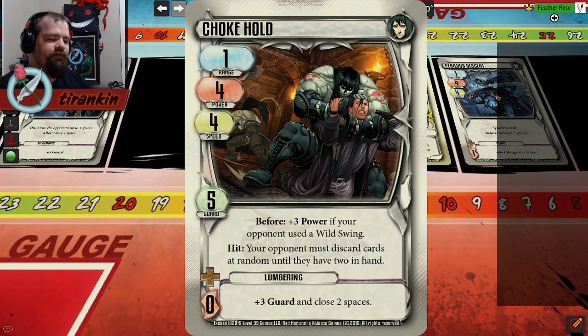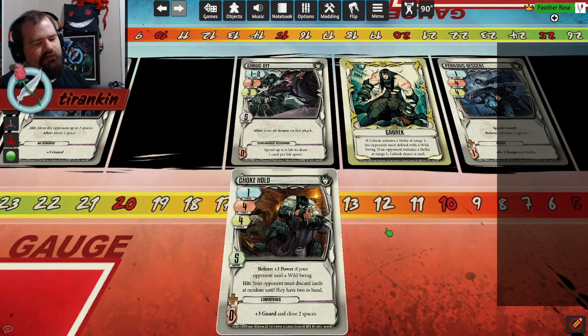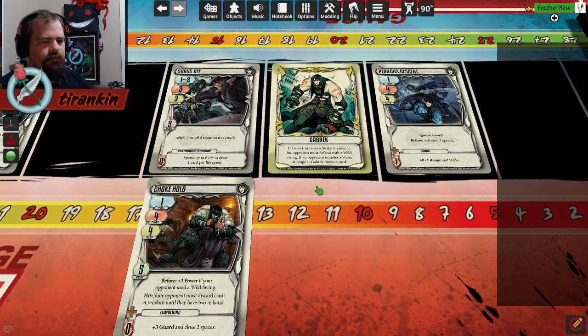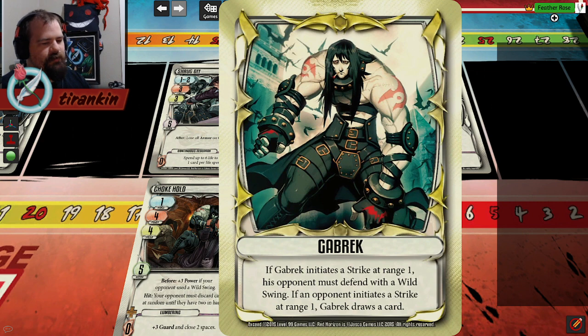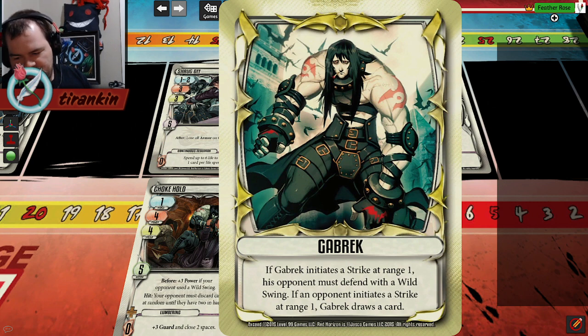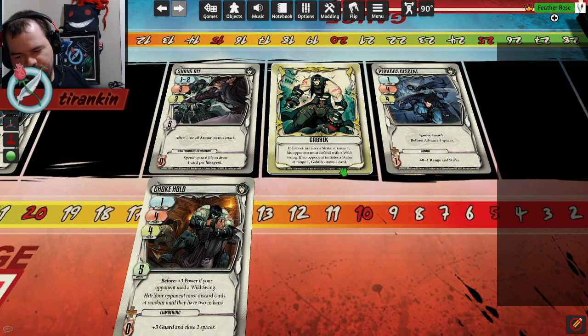It's specifically good because it means he can proc Chokehold without the opponent choosing to play into it. You get up in their face, you make them Wild Swing, and now you have a Speed 6, Power 7 hit that forces the opponent to discard at random until they have 2 cards left in hand. Which is terrifying. This kind of makes you want to play Gabrik - Chokehold becomes really scary against Exceeded Gabrik. And then if the opponent initiates, you draw a card, which is the same timing as his regular ability.